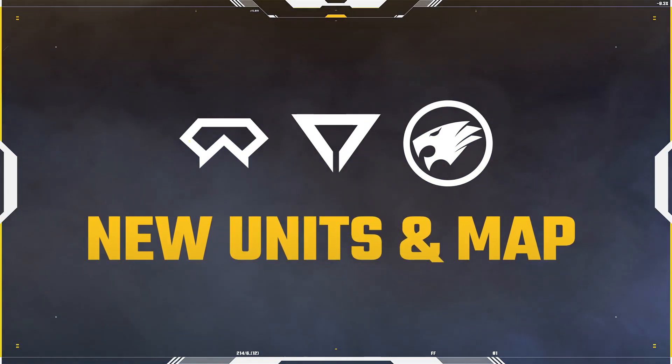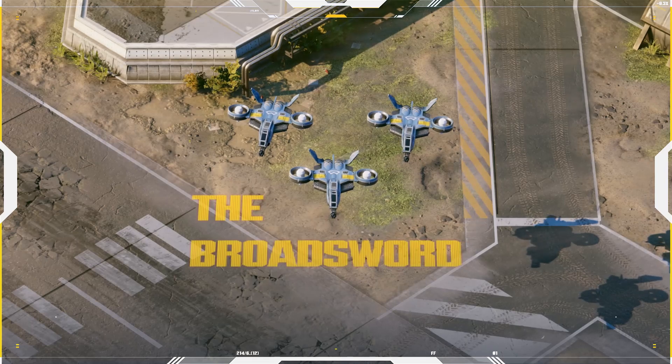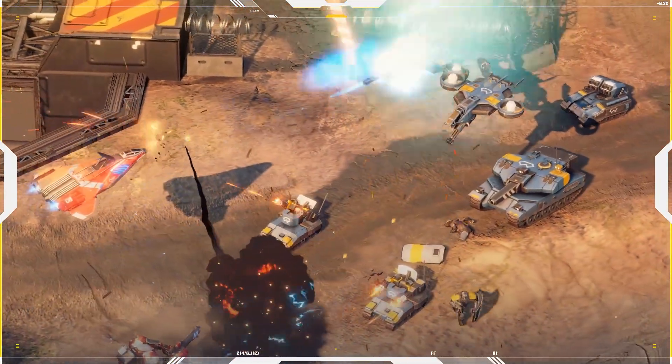A new squadron of air units has arrived. Global Risk takes charge of the Broadsword Gunship, a dedicated ground attack unit equipped with boost systems for hit-and-run actions, as well as a chaingun, allowing for high rates of fire.